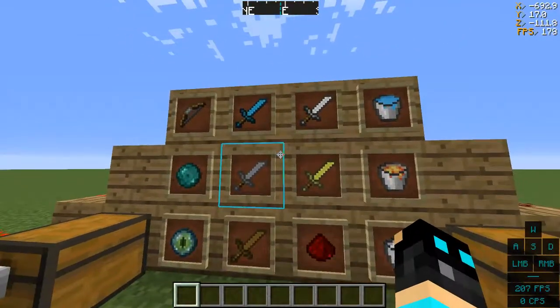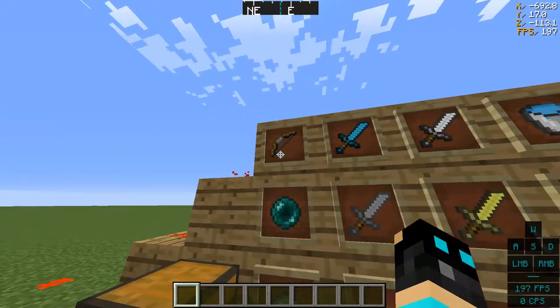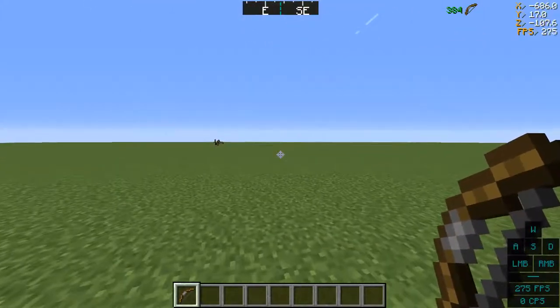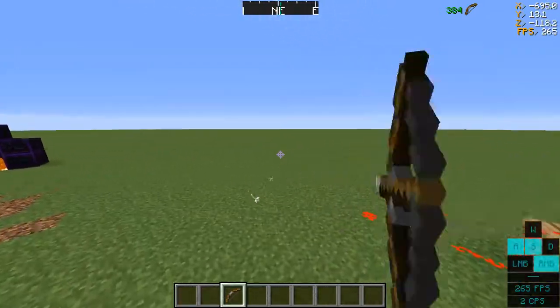Now we're on to the items. As you can see, each of the swords are slightly shorter and the bow is also slightly smaller. Say if you were to PvP and you were to bow strafe — I can't bow strafe. I made bows smaller because it just looks better this way in my opinion.